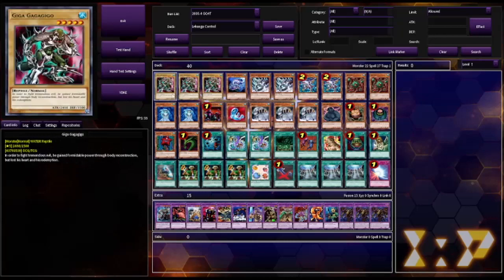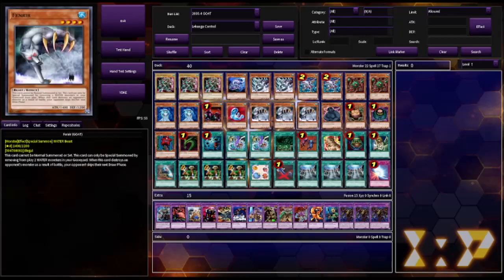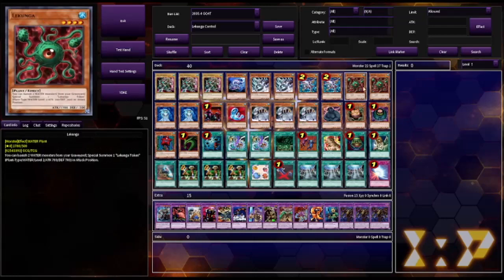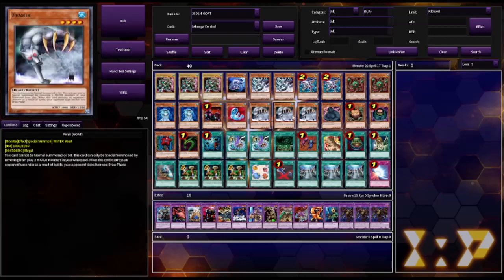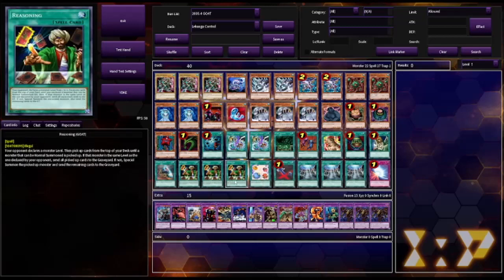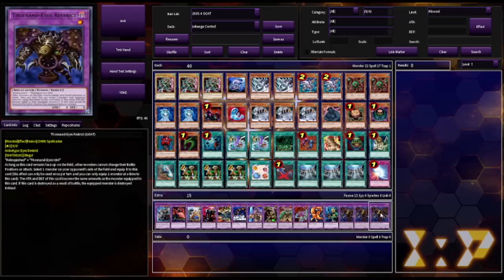The deck functions pretty well when it gets the right hand, but its biggest issue is just not being able to make any plays, because it either has too many high tribute monsters, or Fenrirs with nothing to banish. I think what I might be considering is cutting a Fenrir, and maybe one Gigagagigigo, or maybe even two Fenrirs, just because Lakunga basically does the same thing Fenrir's trying to do. I'm probably putting in another Metamorphosis and Scapegoat. Metamorphosis is really powerful because you can use a Scapegoat token, or a Lakunga token under Legendary Ocean, or a Sinister Serpent, and you can bring out Thousand Eyes Restrict. If you've played any amount of goat format, you know that Thousand Eyes Restrict is a very powerful card.